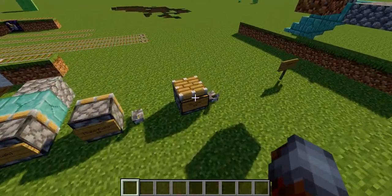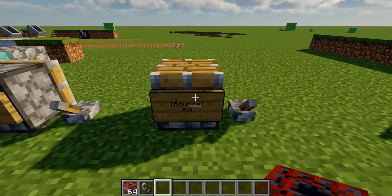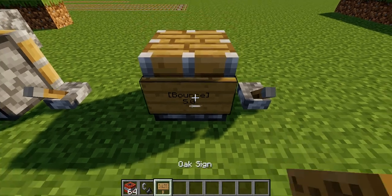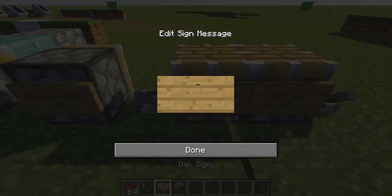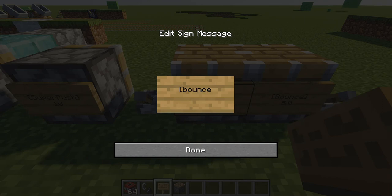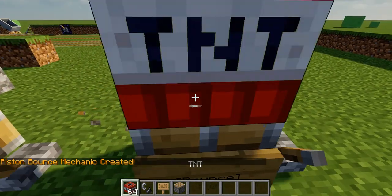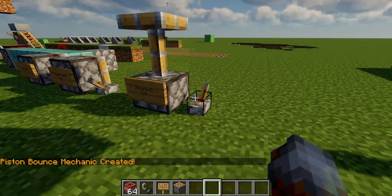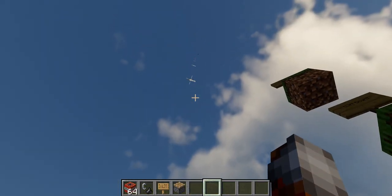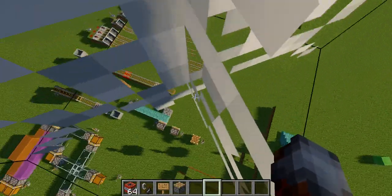Moving on to the pistons — we have some very fun pistons over here. First one: you put 'bounce' on the second line, and then on the third line you put the numbers — so it would be like 'bounce' and then '5.0' — and ta-da, piston bounce mechanic created. Always check for that confirmation text to make sure you did it right. Let's launch into the air — wee, kaboom! I got stuck in the cobweb.